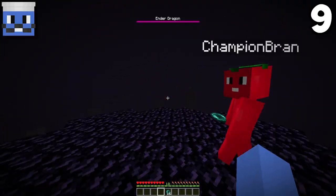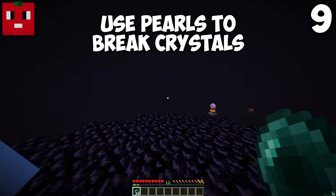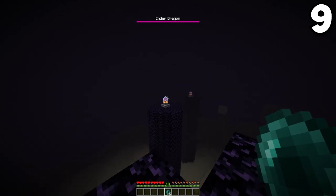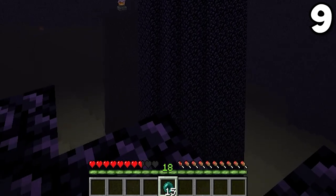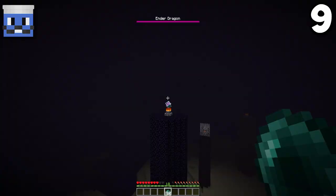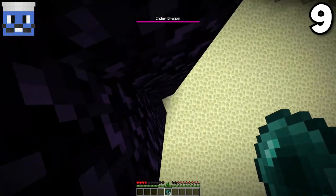Most people, when they're fighting the ender dragon, are scared to have end crystals blow up next to them. But there's a secret: ender pearls do a slight bit of damage to whatever they hit, so if you hit the crystal with the pearl, it'll blow the crystal up and you'll only take damage from the pearl. I only took like two hearts. Two in a row — I am Katniss Everdeen!